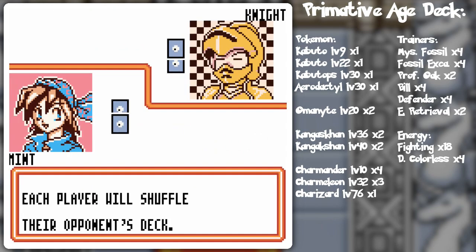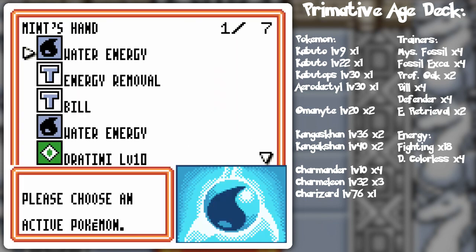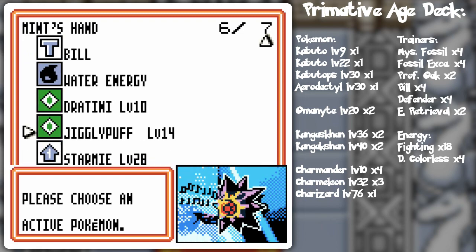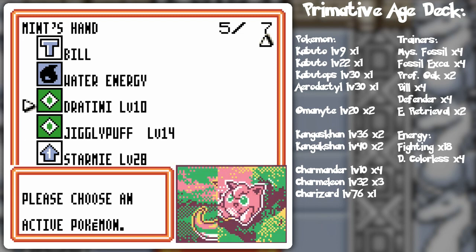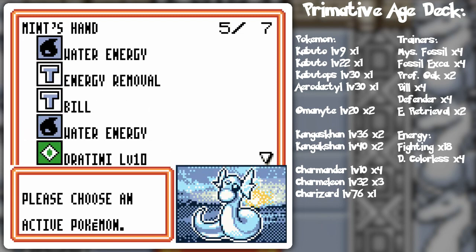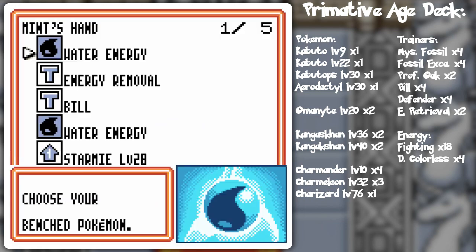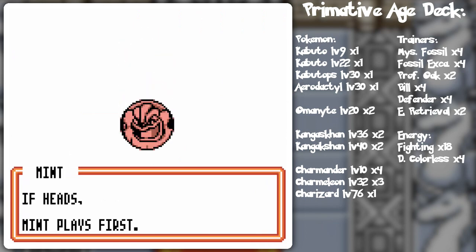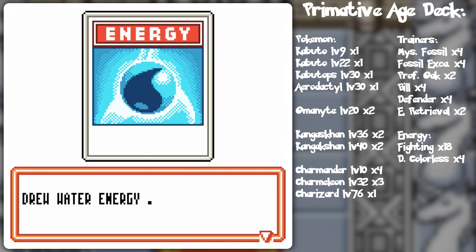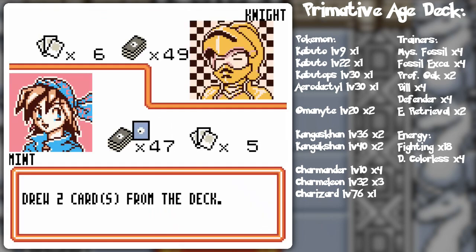The primitive age deck is implying fossil Pokemon. And also what is primitive is this music as it came from the first game, so it's kind of fitting. It's not that primitive when the timer is released, you know. Dratini, I guess I'll lead with. I go first. I want to lead with Dratini because I can immediately start doing damage.